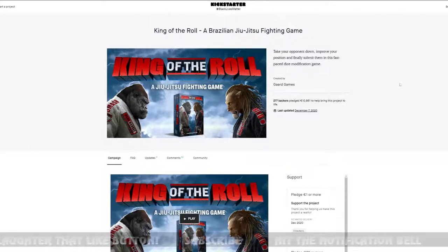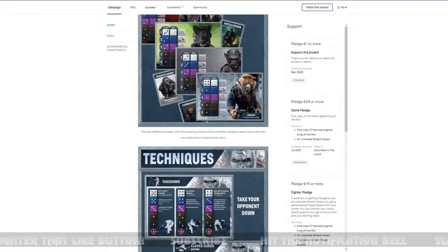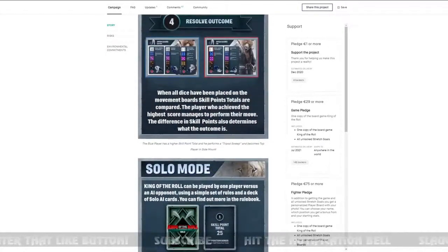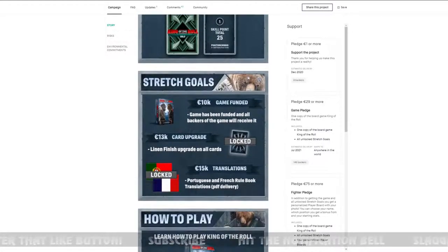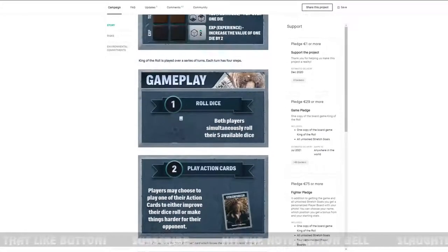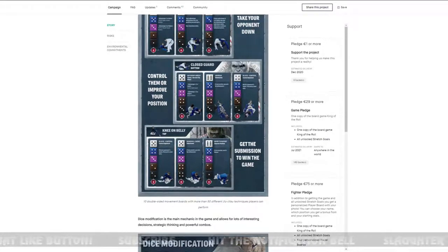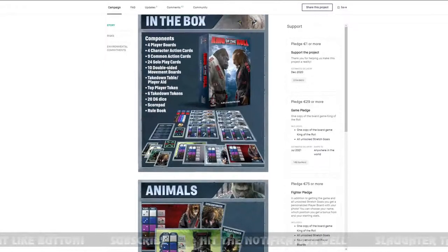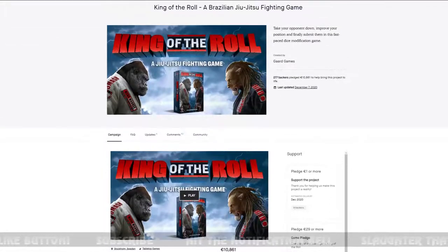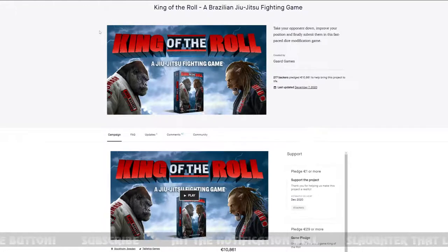Next is King of the Roll — that also ended. It's a jiu-jitsu style dice game. If I'd still be in jiu-jitsu and had a friend, I would get this. It does have a solo mode, but I'd have to be more personally into the theme to justify it compared to all the other projects. Congratulations to King of the Roll for hitting their funding goal — it does look cool.